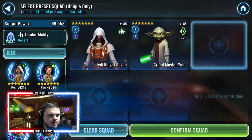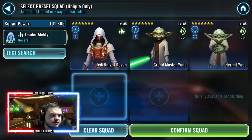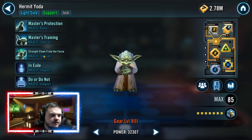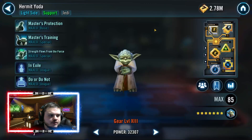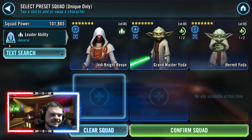The same story applies to Hermit Yoda. If you want to have Hermit Yoda fast, by all means do it. In Hermit Yoda's kit he gives turn meter on his basic and also gives turn meter to himself on his unique. It's more about the basic ability than the unique, but he has multiple ways of generating turn meter in the team.